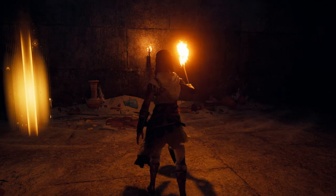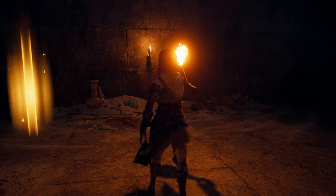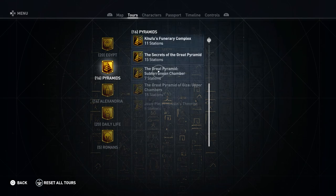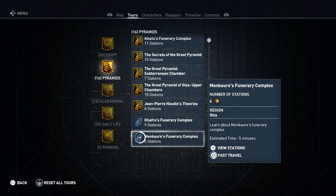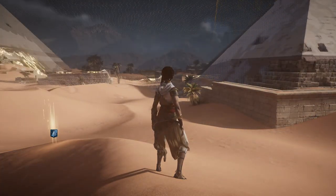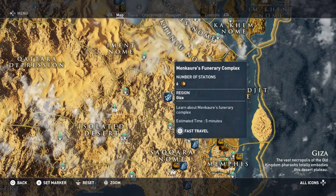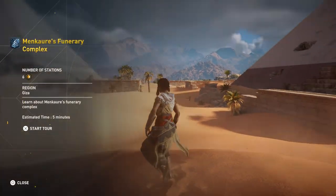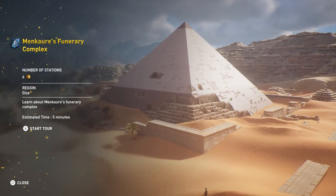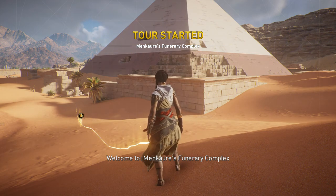Hey everyone and welcome back to Assassin's Creed Origins Discovery Tour. On this video we're going to be doing the tour Menkare's Funerary Complex, and this one is in the Pyramids category. Here we are in Giza — Menkare's Funerary Complex. Number of stations is 6. Learn about Menkare's Funerary Complex. Estimated time is 5 minutes. Welcome to Menkare's Funerary Complex.